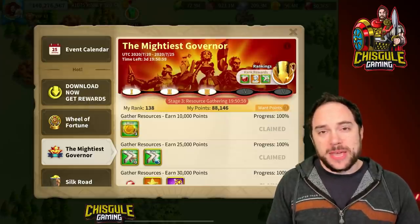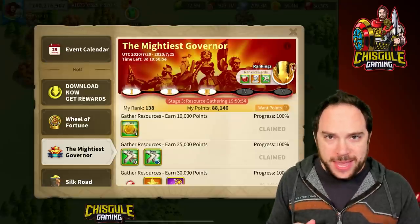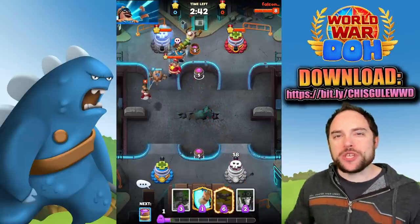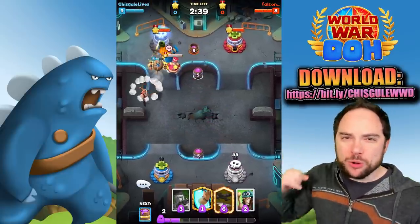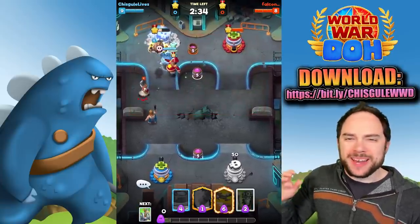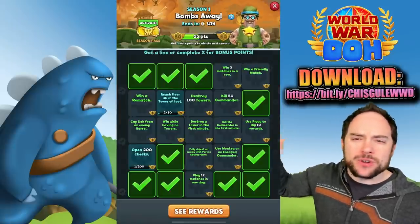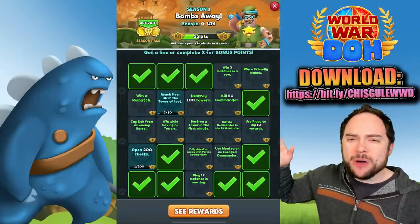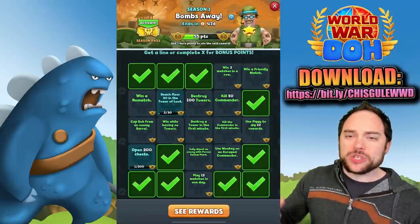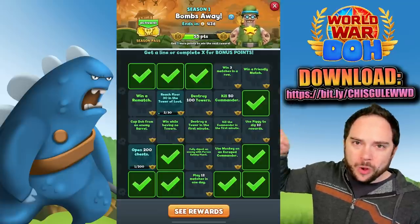Today's video is being brought to you by the makers of World War Doe. Let me give you a quick peek at this game. Welcome to World War Doe, a head-to-head card-collecting battler where you take out the opposing commander while protecting your own commander and towers. I like that in this game you're building a deck of cards, expanding your own collection. The game has just released their very first season.